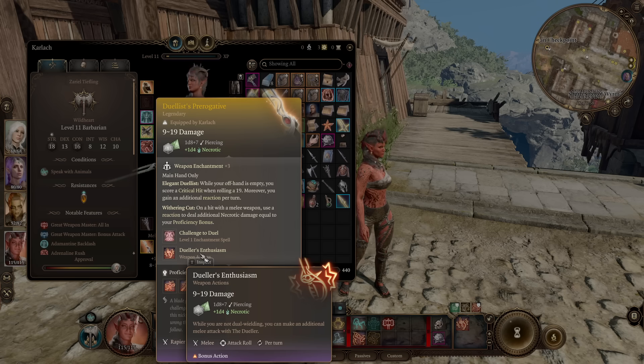Duellist's Enthusiasm: when you're not dual-wielding — so you're just holding this — you can make another attack with your bonus action every turn. So on a level 11 fighter, you could just attack four times as default every turn with this thing. That is absolutely beautiful.